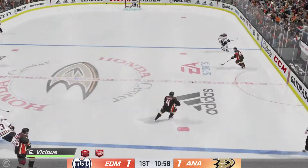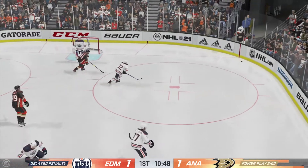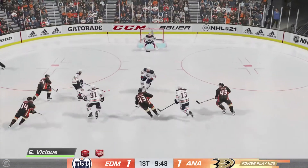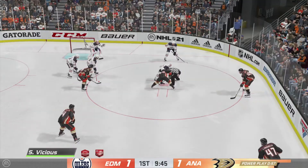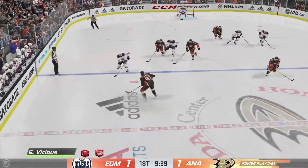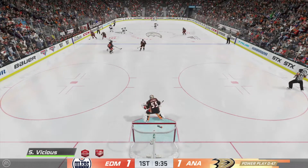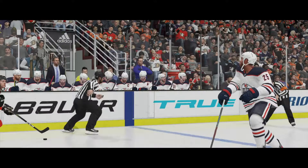Anaheim's got the puck, exploring options here inside the defensive zone. Terry's tripped up and the official's hand is up — puck is dropped and we are back underway. Manages to hang on. Nice save by the keeper. Anaheim's got it and they're on the attack. That one's broken up! Anaheim's gained possession along the boards. Quick pass to Sorensen. Rocks him on the play!